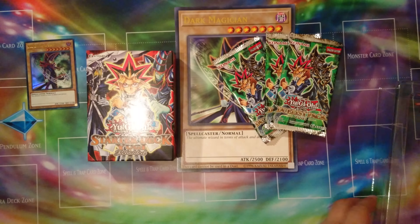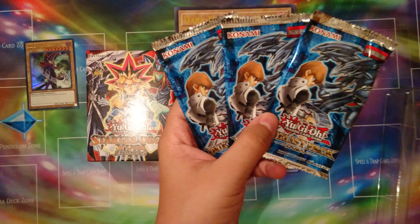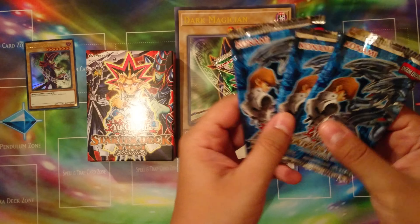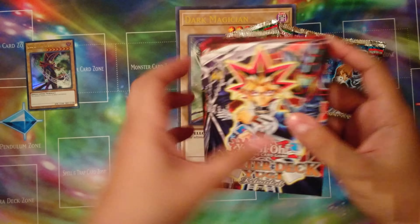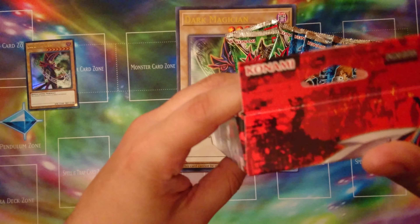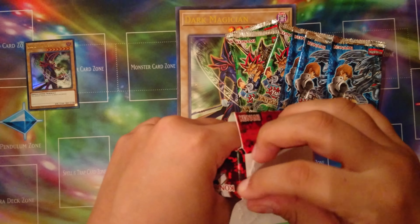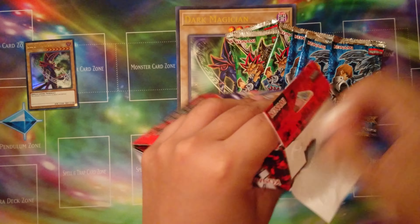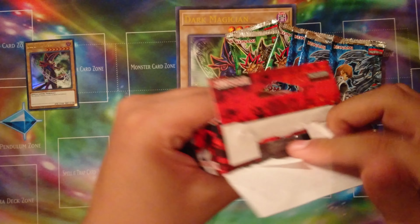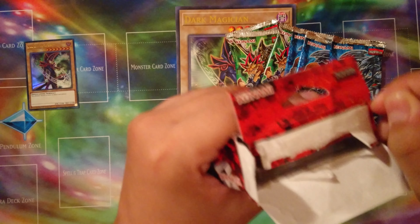Three Duelist Pack Yugi and three Duelist Pack Kaiba. I do commend them for not using that crazy adhesive they did for the mega boxes. It's just English edition — not first edition or anything — so we aren't getting anything new. I think these aren't reprints; this is probably just old stock, or they just decided to reprint it because people are gonna buy it.